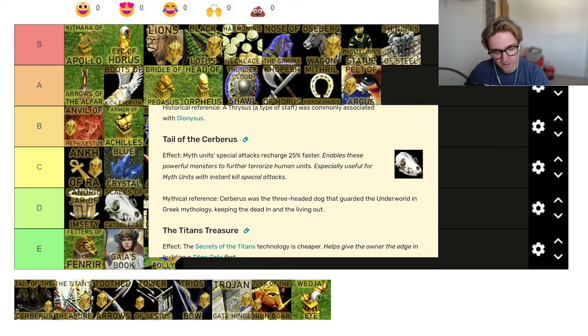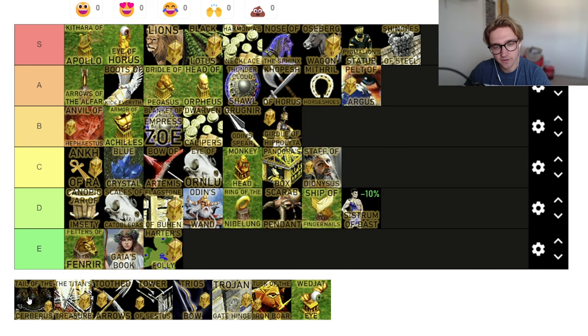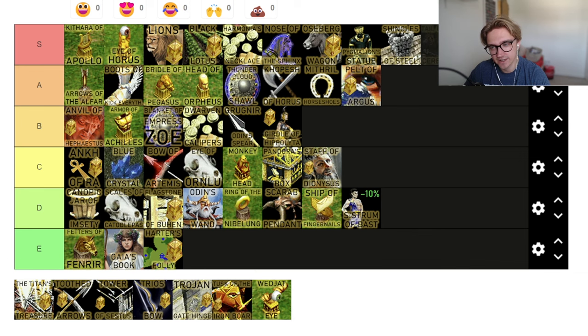Tail of Cerberus — myth unit special attacks recharge 25% faster. If you've got myth units like mummies, fire giants, or frost giants, this is insane. Does everyone have access to something with that kind of special attack? Probably. It's like — if everyone always got myth units that did those things, then it's S tier. But not everyone always does, so that puts it down to A tier. Actually I think it isn't as good as the other A tier things — B tier relic.